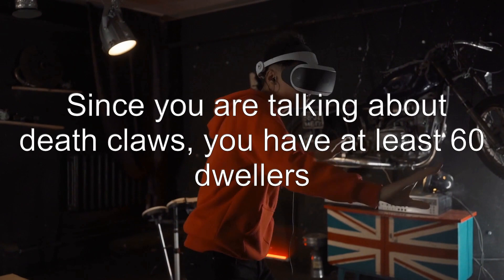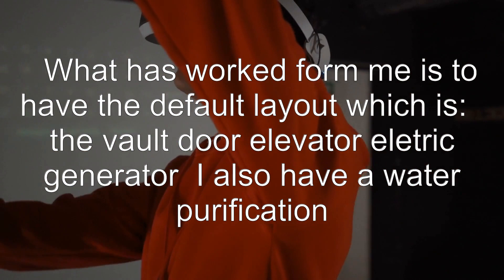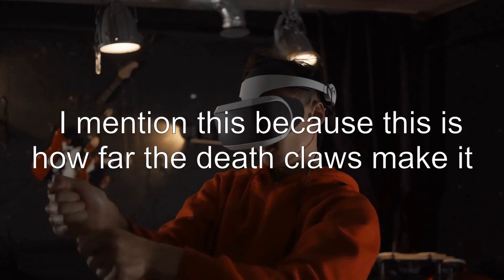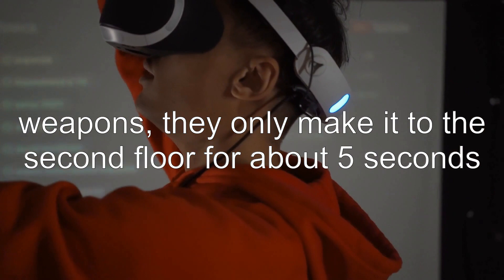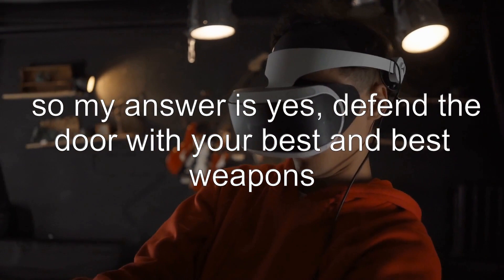Answer 3: since you are talking about deathclaws, you have at least 60 dwellers. What has worked for me is the default layout — vault door, elevator, electric generator — and I also have a water purification on the second floor with Mr. Handies in both. Early on they made it to the third floor, but now with two door guards and six dwellers on the top floor all armed with level 15 and higher weapons, they only make it to the second floor for about five seconds. Deathclaws are now just a nuisance — so my answer is yes, defend the door with your best and best weapons. You have enough dwellers to spare.